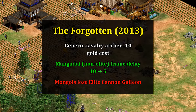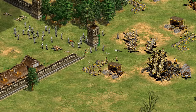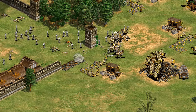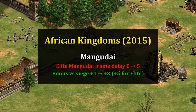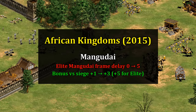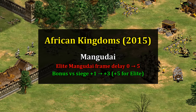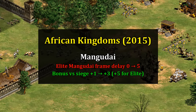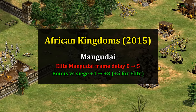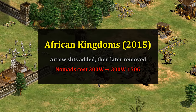The elite cannon galleon was also removed from the tech tree altogether. This was obviously trying to tackle the Mangudai's perceived imbalance, though it arguably had the effect of making the unit feel more generic and less interesting. Maybe that's why in 2015's African Kingdoms they undid a bit of that work — the elite Mangudai's frame delay was increased to five. To compensate, their attack bonus against rams and other siege was reverted to the original staggered bonus against all siege units. Mongols were also briefly given Arrow Slits, but that was later removed.